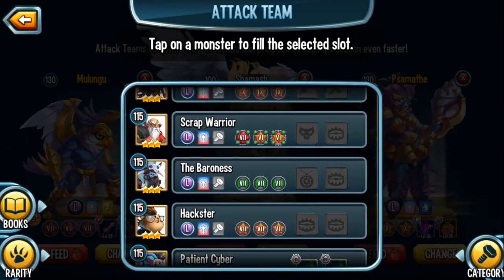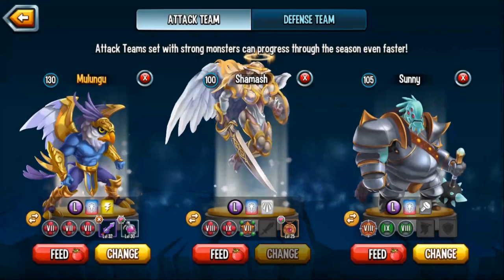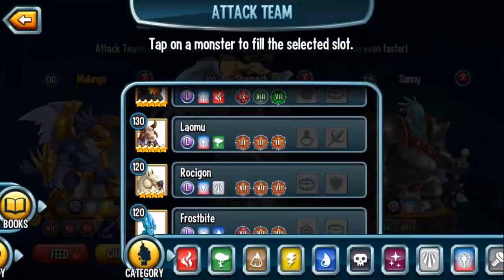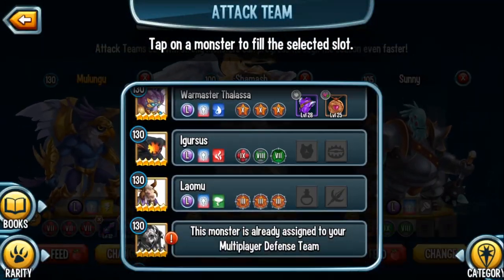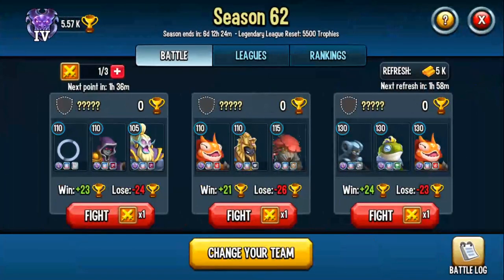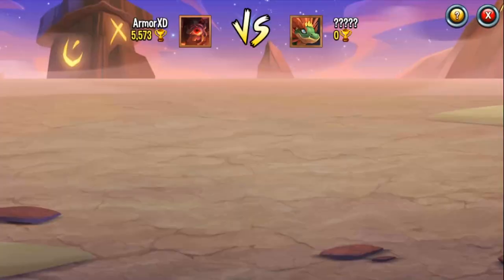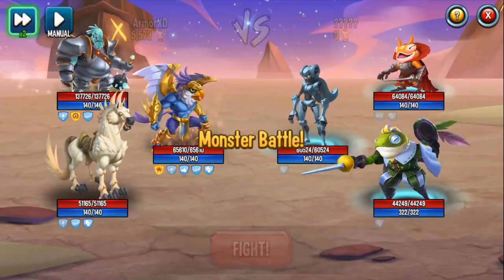We'll put in a Remtar and let's try that. Instead of Elvira, let's do a Rossi God — no relic or anything. As you can see the bases are getting a little easier to beat since my trophies are dropping. We'll tag this base and click fight.